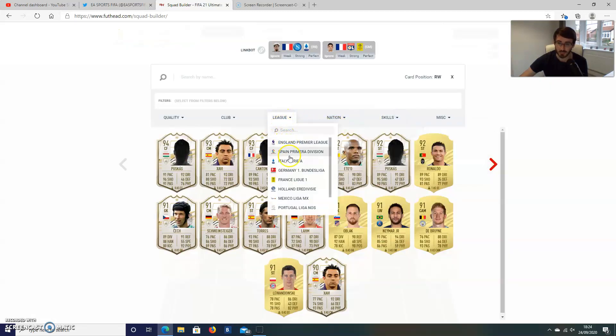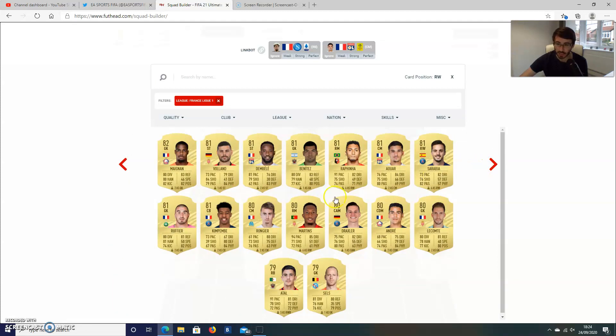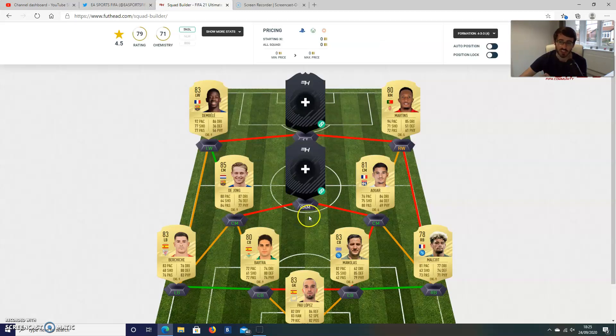And then for the right mid position, we're going to go with Gelson Martins from Monaco. This guy is absolutely rapid — he was a fun card to use back in FIFA 20 as well. 94 pace, 85 dribbling, only 80 rated. He does lack a little bit in shooting and passing, but those two stats — his insane pace and dribbling — are absolutely key to this card. I don't think he'll be overly expensive either, that's why I've gone with him in the team.